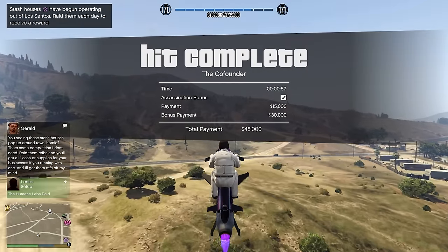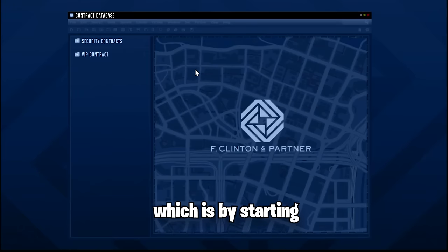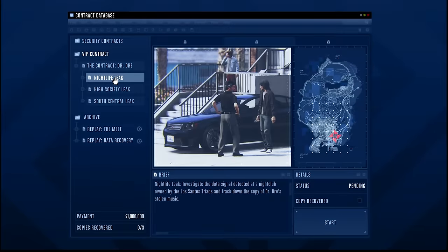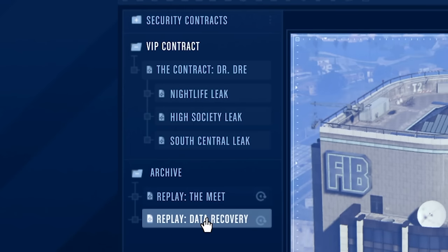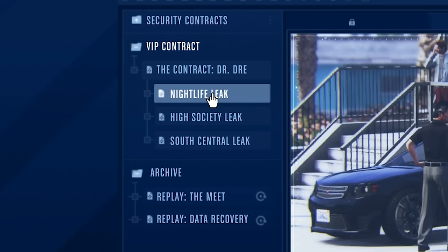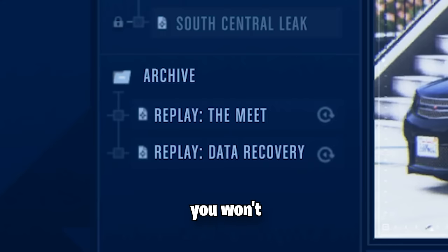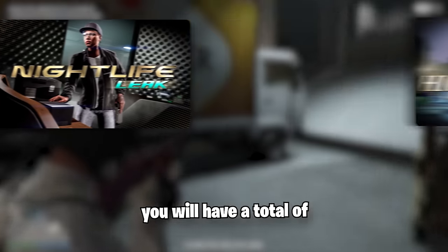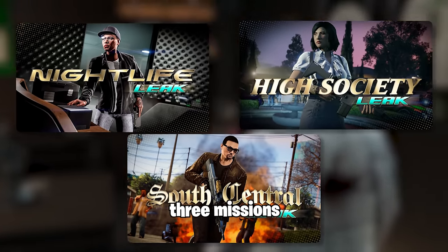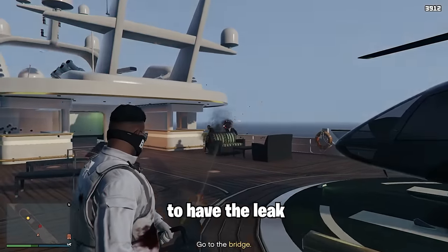You can start the payphone hit again in 10 minutes, but in your agency you've got one more great money method: the Dr. Dre heist. On your laptop in the agency you'll see below the security contracts the VIP contracts, which you need to complete in order to start the final heist. There are two missions you only need to complete one time — after that you won't have to do them ever again. The Dr. Dre heist works by completing leak missions: there are three leak missions, each containing three missions, for a total of nine missions.